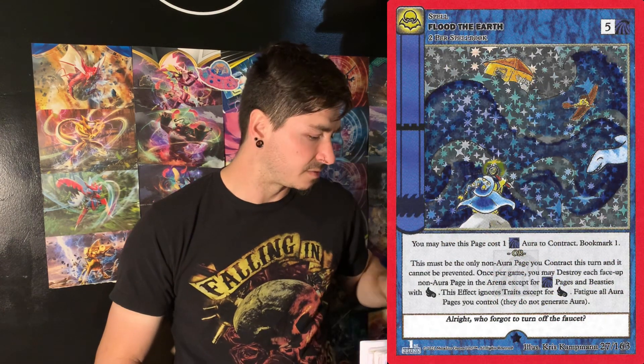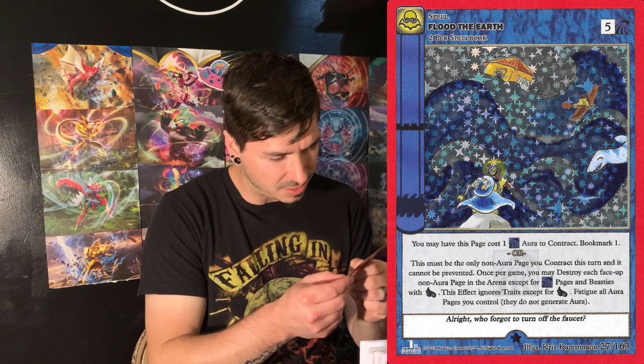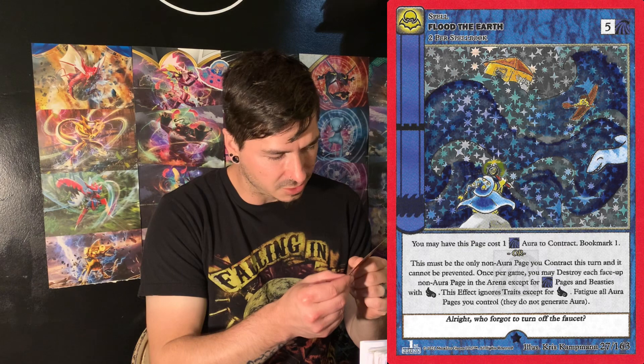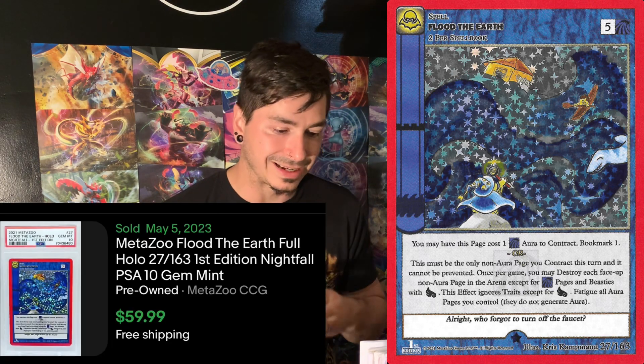Flood the Earth — what does it do? Destroy each face-up... except for water. Alright, that's probably pretty good. It's not as good as the one card we'll see though. This is the one set where you can get the non-hollow and the full hollow — just no reverse. Flood the Earth has a market of $5.45, a pop of 20, and a PSA 10 sold for $59.99.